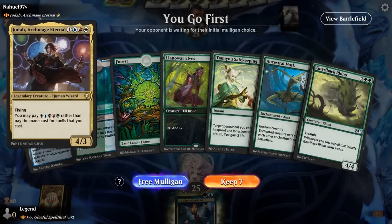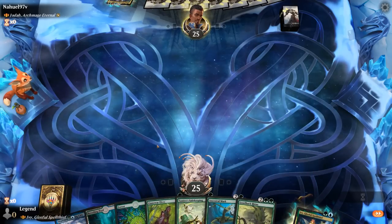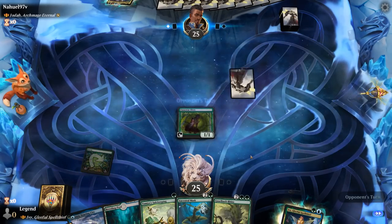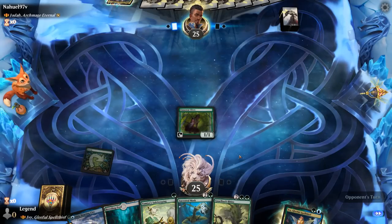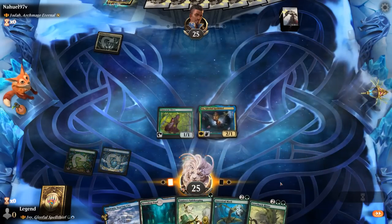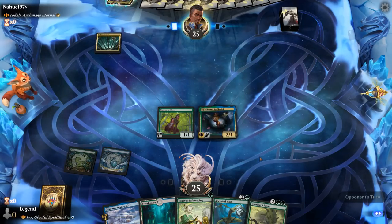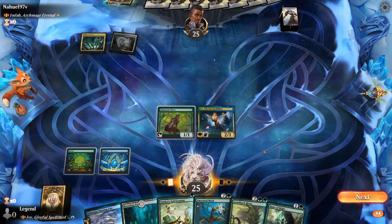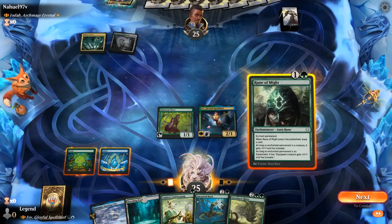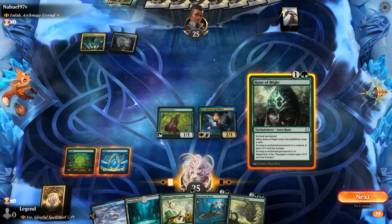Game 2: We're on the play facing Five-Color Jodah. This hand has potential — turn 1 Llanowar Elves is always a welcome sight. We can play Ivy with Tamiyo's Safekeeping for protection, and the Rhino could draw extra cards with Ancestral Mask. We hold back on attacking with Elves to not telegraph that we're holding protection. We could tap out for Rhino, or wait and double up on Rune of Might first.